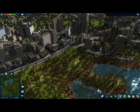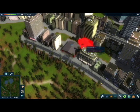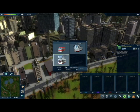First, we're going to need to create a depot. I'm going to go with this small one and demolish these buildings. There we go. Then I'm going to put a few buses in that depot.